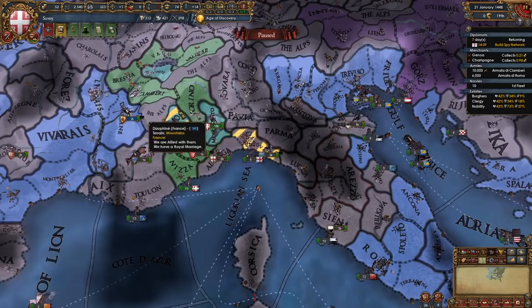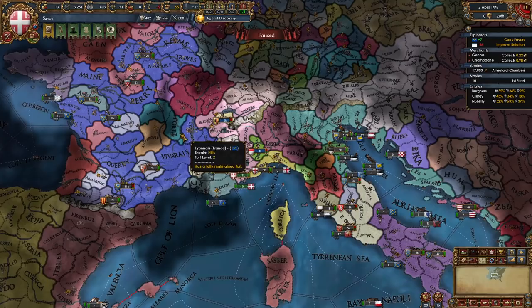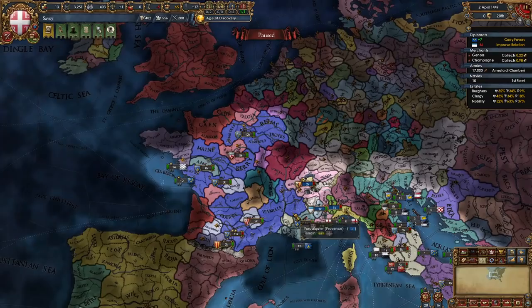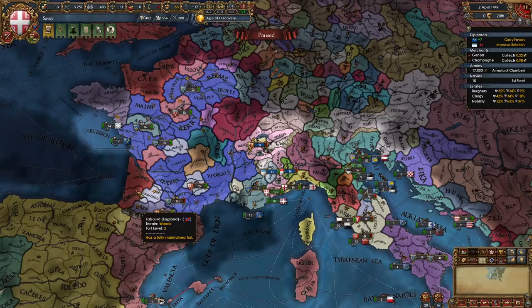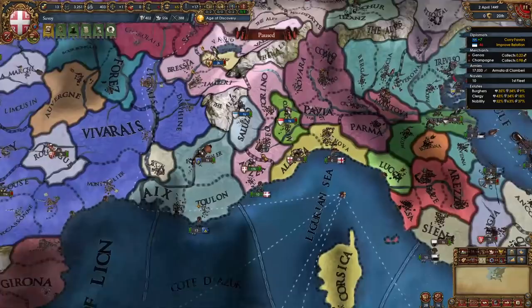While you're building a spy network on Genoa to claim both provinces, you should be currying favors with France if the Surrender of Maine war didn't happen. If it did, France will call you in and you should help them out — go siege some provinces, stand on forts, fight some armies if England manages to land. You want to help them so you can get favors. But if it didn't happen, just curry favors. I'm currying favors to call them into the war with Genoa.